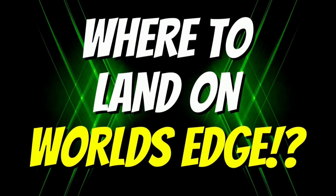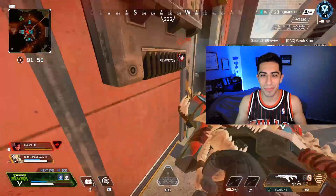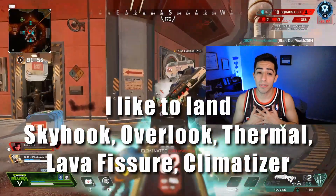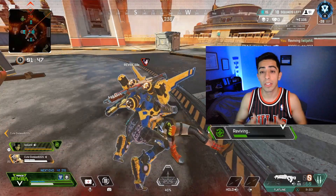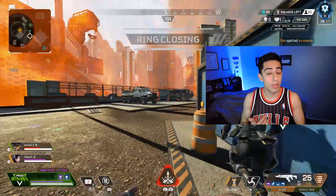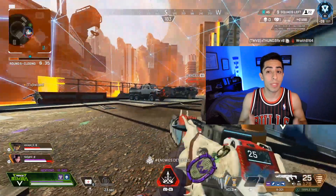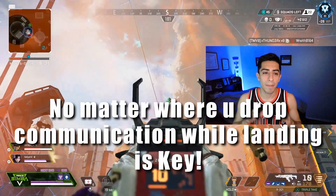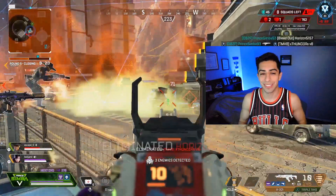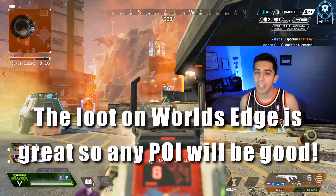So where to land in diamond lobbies on World's Edge? There are a lot of great places, but I personally have been landing religiously on Skyhook this split, especially if you've seen me in the live streams. The other places I really like are Overlook, Lava Fissure, Climatizer, and Thermal Station. The reason I land Skyhook is I don't mind if we're contested by multiple teams — the loot pool is really great there and with all the buildings it's very easy to stay safe. If the other teams forget you're there or don't get a good count when dropping, it's a very easy third party or isolated 3v3. You need to communicate with your team how many teams are dropping around you and stay close together — dropping split up is the easiest way to die very quickly. World's Edge has a lot of POIs, so you should be fine landing at any of them.